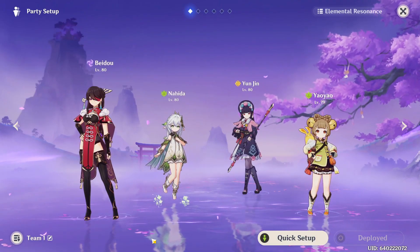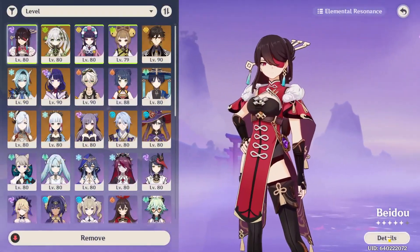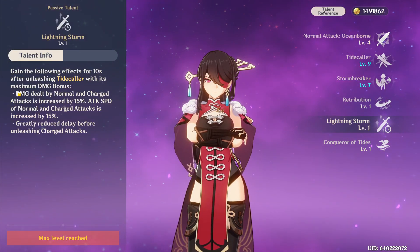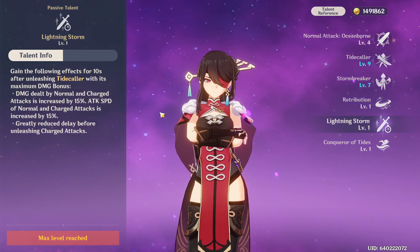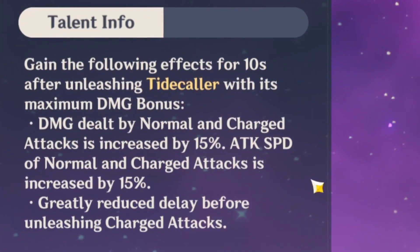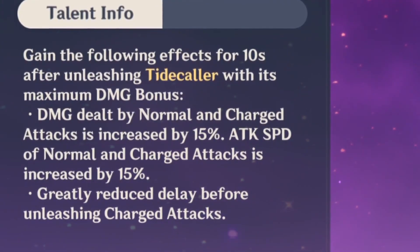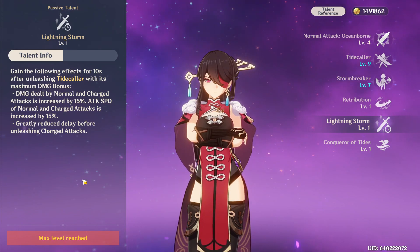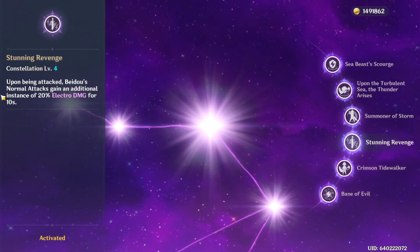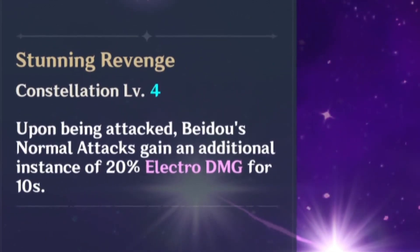Call me crazy, but this team might unironically work. Yunjin of course will be boosting Beidou's normal attacks. That also goes on top of what her skill already does — once you get maximum damage with her skill, doing a perfect parry, her normal and charge attacks will be increased by 15% and her attack speed will be increased by 15%. And upon being attacked, Beidou's normal attacks gain an additional instance of 20% electro damage — that's her C4.